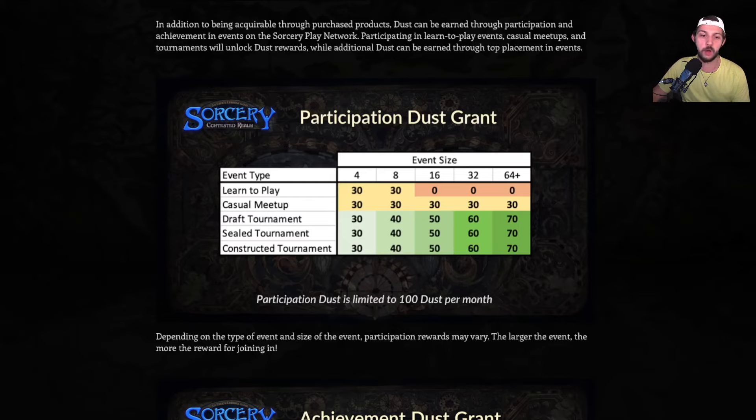You can only earn 100 participation dust per month. If you're playing in a constructed tournament, you need to play in at least three, but if you're playing in casual meetup tournaments you could play in up to four a week. Most events in the Dallas Fort Worth area have been between 8 and 16 players. If you're at 16, you only have to go twice to get that 100 dust.